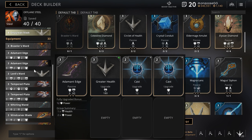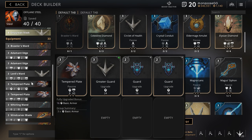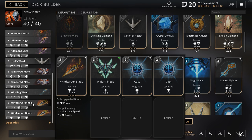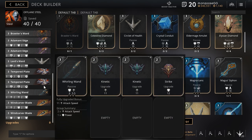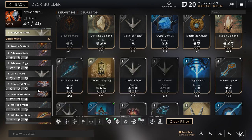Another Adamant Edge with one greater health and two powers, a Lord's Ward decked out with three greater healths and two healths, a Tempered Plate with one greater guard and two guards, another Tempered Plate with a greater health, a health, and a guard, and then a Wind Carver Blade with a major kinetic and two casts for attack speed. If you want to go straight power instead, that will increase the damage of your ultimate bull rush combo. Note I have no ability armor in this deck — I rely on the ablative armor and keep an eye on it so I know when to back up.